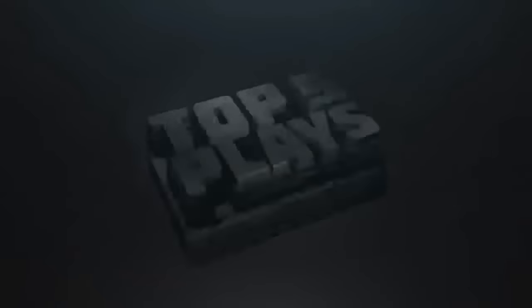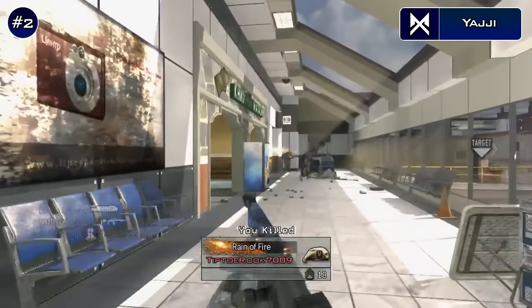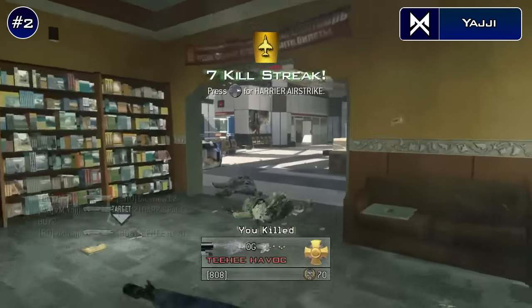Now our runner up this week at 2nd place is gonna have to go to Yahi here. Hopefully I pronounced that right, but he's playing some MW2 Hardcore Headquarters on Terminal using the Under Barrel Master Key Shotgun. He's gonna hit a single, single, then a triple collateral for the 5 on. If you haven't shown this to Crackers yet, man, definitely show that to him — but very nice clip by you, Yahi, that was sick.